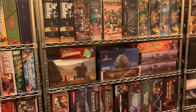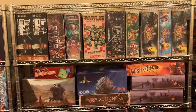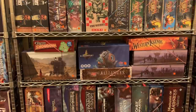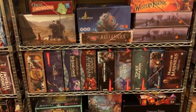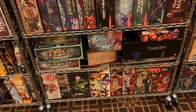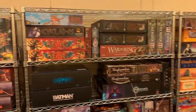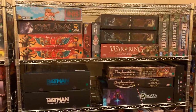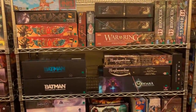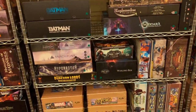Now we move on to the Ameritrash shelf — or whatever you want to call it. It's got Arcadia Quest, maybe it's the Caman shelf, but there's Scythe in the middle, the Dungeons and Dragons stuff, there's Zombicide at the bottom, and there's Cthulhu Wars. And then over here, more of these thematic games — Vindication, Memoir, Batman, all sorts of games.